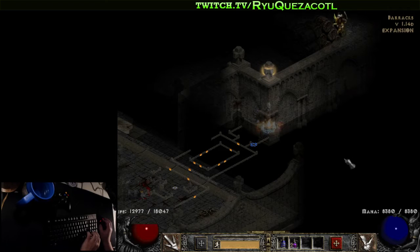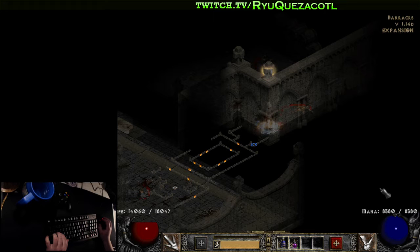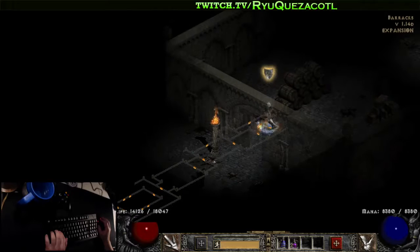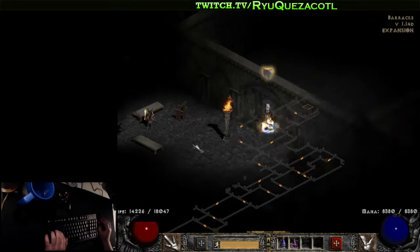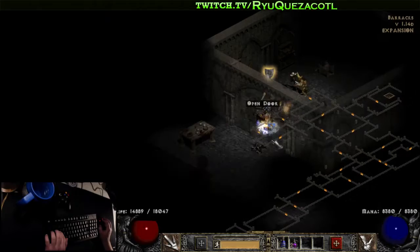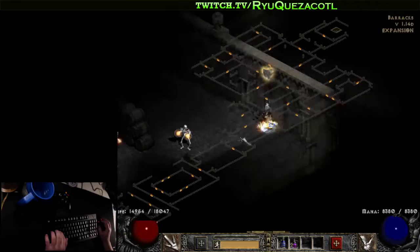So what that means is you're looking for a room where there's a box and you're entering going top right, or a box where you're entering going top left. Keep going towards the top right — any doors going this way or that way are good. And there's the jail. And here's the malice.